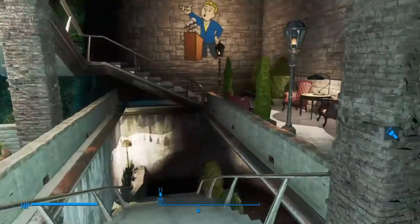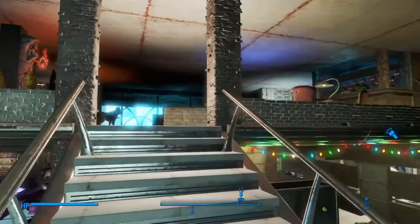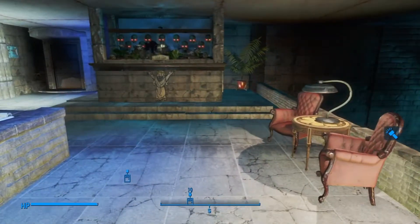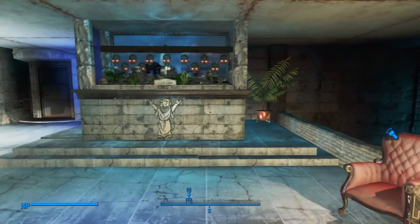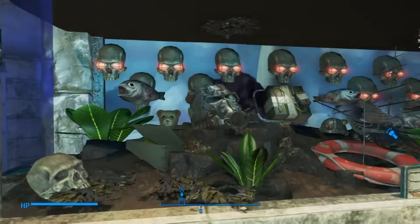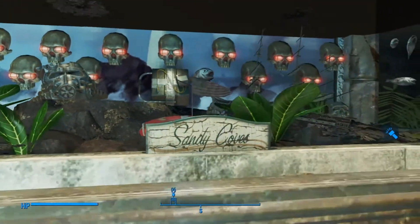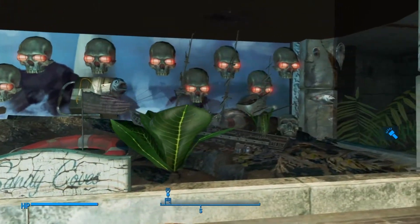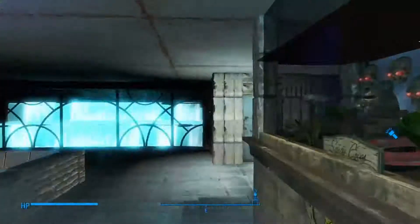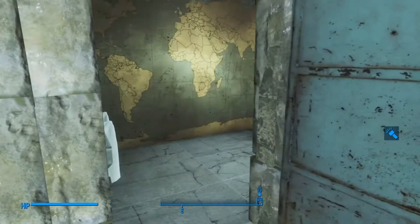If you take this key and go up these stairs, there's another key up here. But first I'd like to show you this right here — it's like an aquarium. It's really cool looking. Unfortunately the fish don't move, but it still looks really neat.